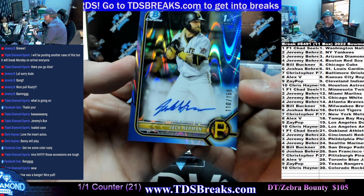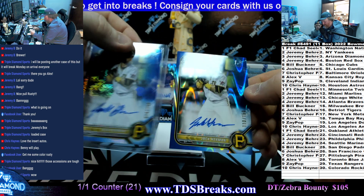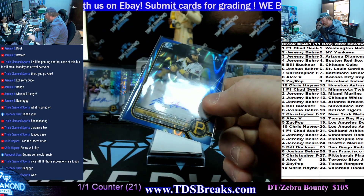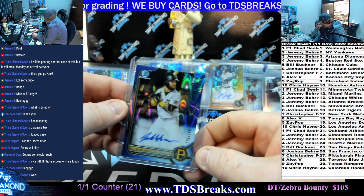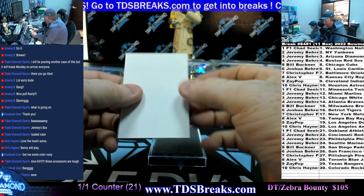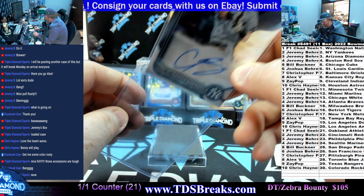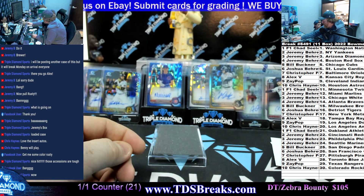Next: Jack Herman to 150 — another Jack Herman to go with your other one. Chris Fritter just continues to crush it — you got the blue mojo and the blue wave 110 of 150. Last card: Cooper Bowman going to the Yankees — going to Jeremy.